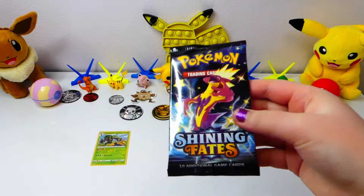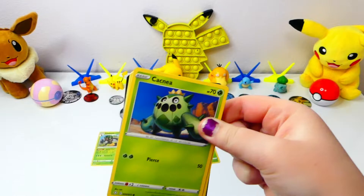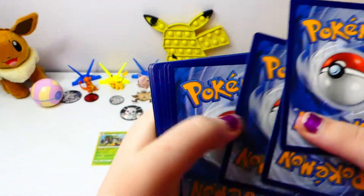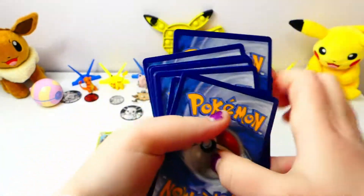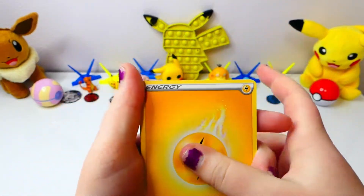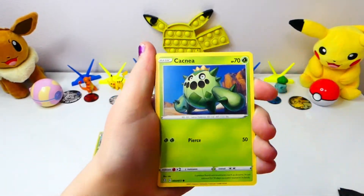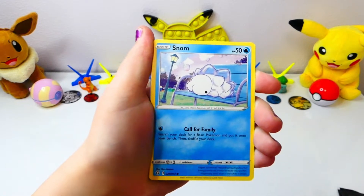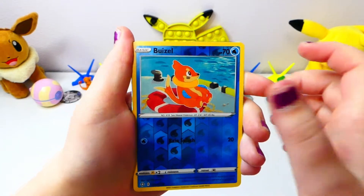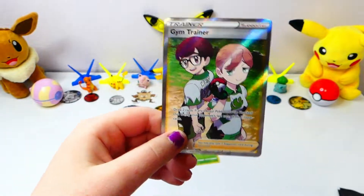Let us know in the comments who this character is. Here's the code card. Fire. Water. Psychic. Oh - I see a shiny! Yeah. Snong. Trapinch. Nickit. Weasel. And... Oh, Gym Trainer. Nice. Awesome.